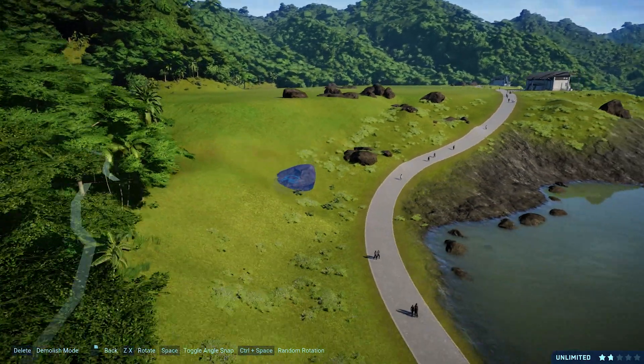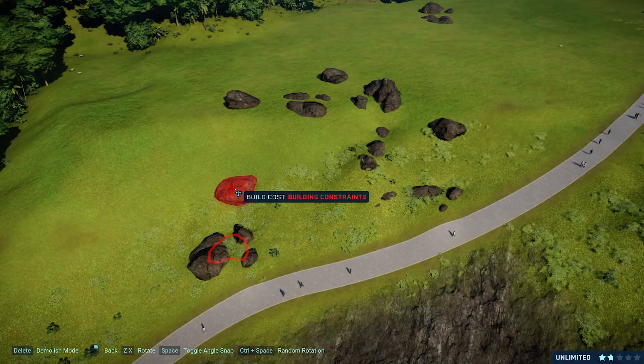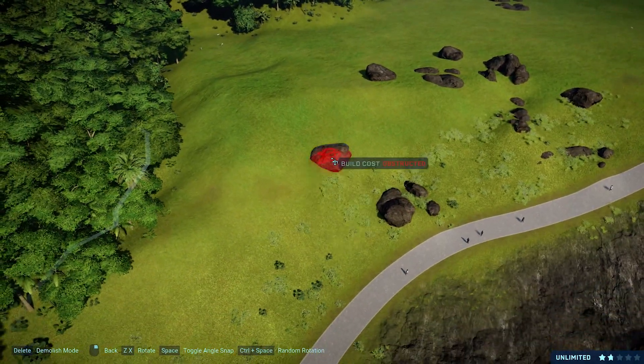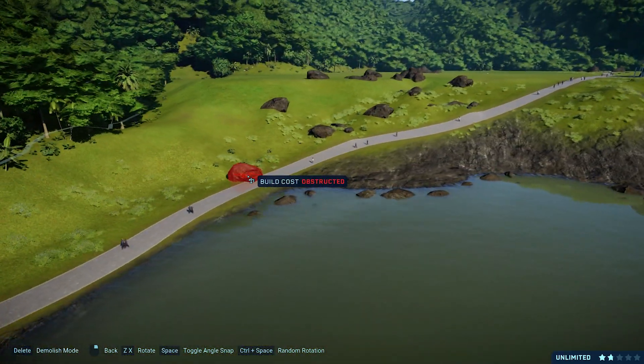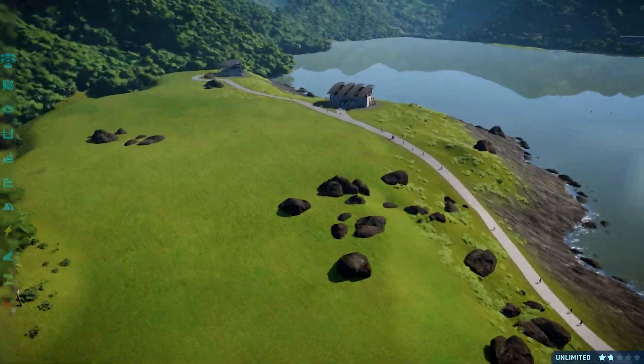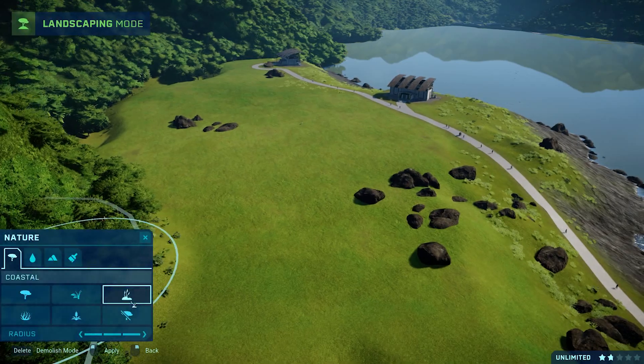The building constraints kind of make me mad though. I wish the rocks could clip inside each other so you wouldn't have to deal with these building constraints. But I'm still happy that we got rocks — I'm not complaining about them. Now here comes the fun part: we got trees and we got brushes next. I want to mainly use this kind of brush for this area because I just love this brush — it makes everything look so nice.